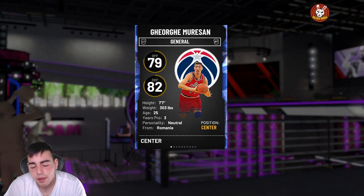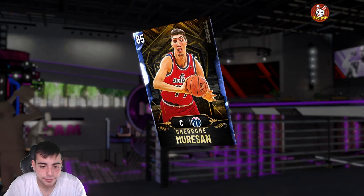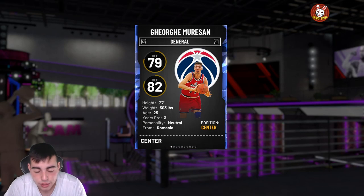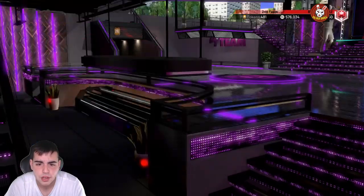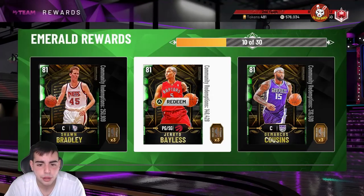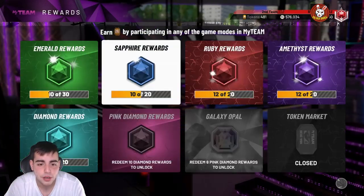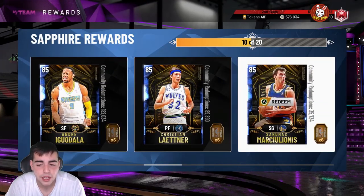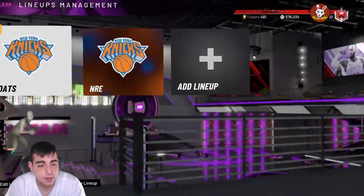I've versed him with Giannis, I've versed him with pretty much every card in the game. Now, why is he the best? He's free — tokens are free. You literally can play a couple Domination games and get this card. To all you newcomers: simply go to token rewards, complete the emeralds — they're only 3 tokens each, so 3 times 10, you need 30 tokens. Play an hour of Triple Threat and you're done. Then you need 64 to sapphire, and that's how you get him — Sapphire George Mursyn.